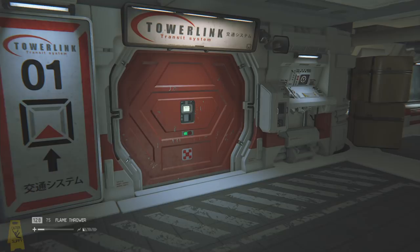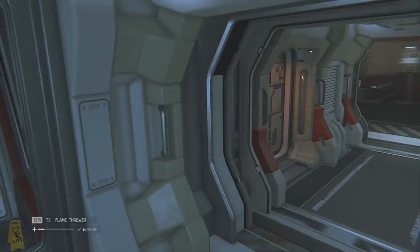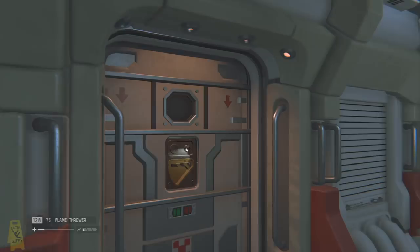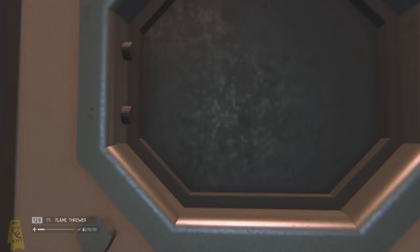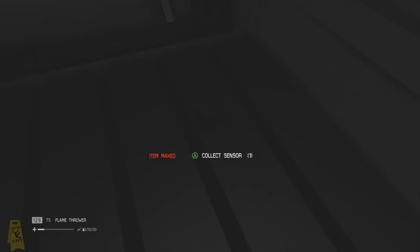If you remember earlier on, I did say there was a door that's had me baffled on every playthrough I've done on this game — and it's this one that's in the ambulance docking bay. The door has a handle, but it's never given me any option to open it, nor has it told me to restore power or anything else like that. But if I take the camera through, there is a collectible item on the other side. So if any of you guys know how this door opens, please let me know — maybe it's just something simple that I'm missing, but I'd love to find out.